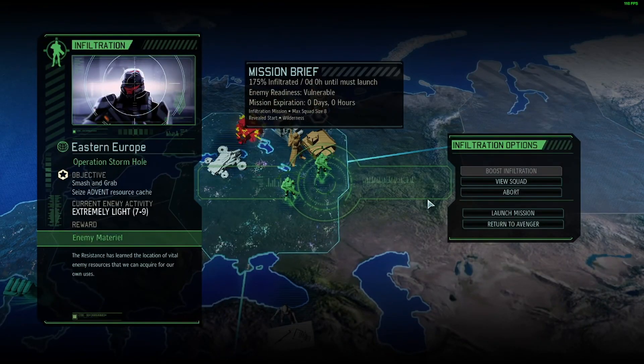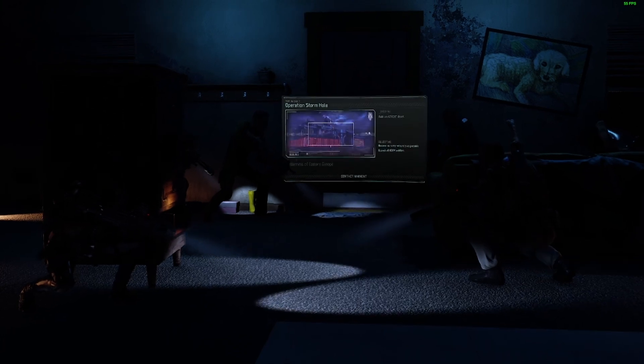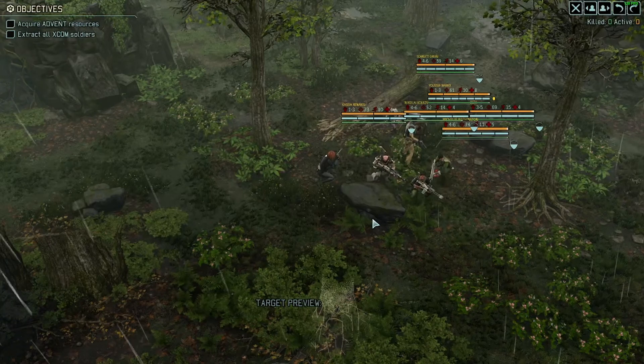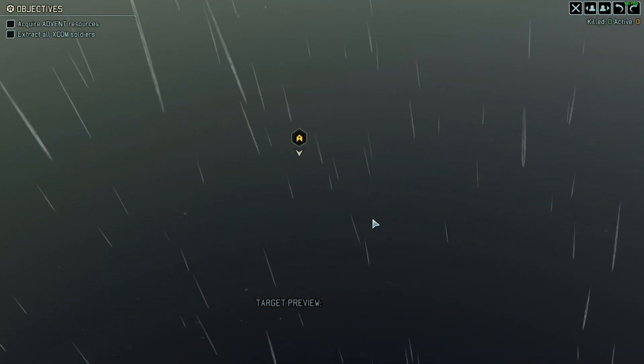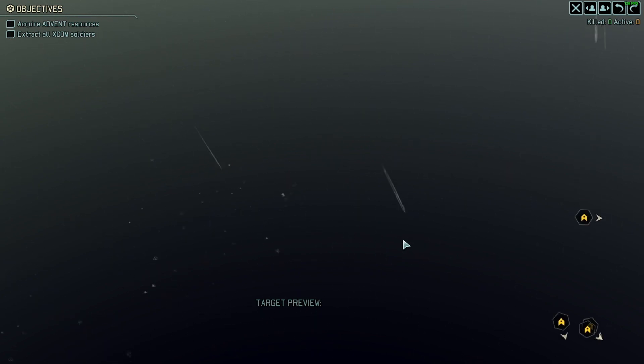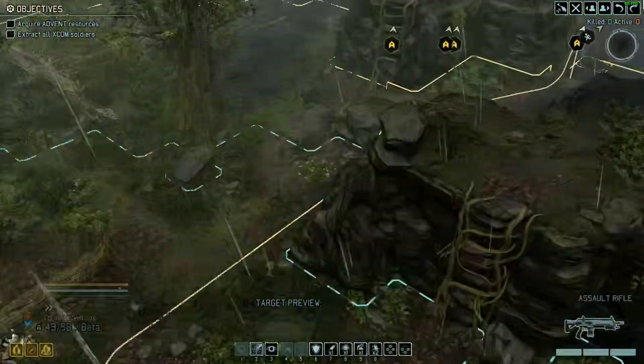We now have laser weapons, especially if we get all the crates here. That's why I brought six, because there might be six crates here — I never know how many crates there are, is there a way to tell? This squad is quite good, we'll see. This is a nice map; I like this map better than the city maps with smash and grabs because it's more predictable where the enemies are. Five crates — yep, five crates.